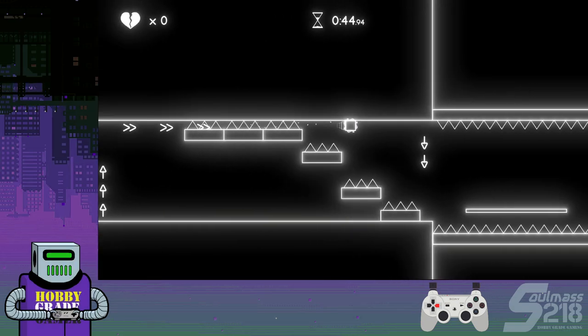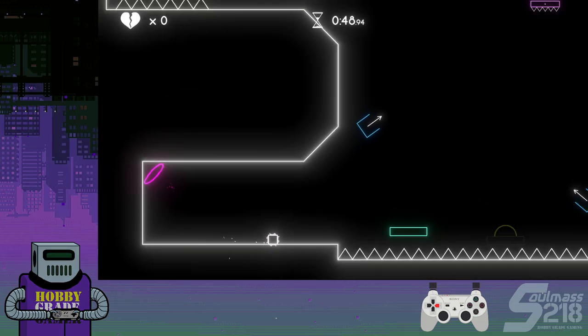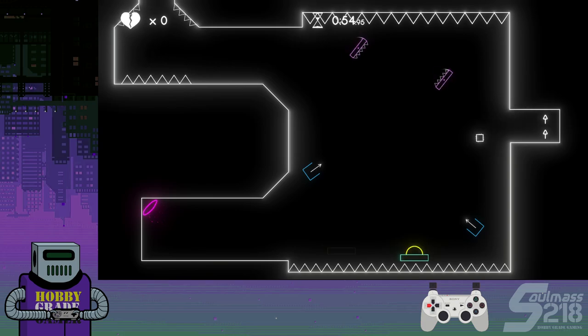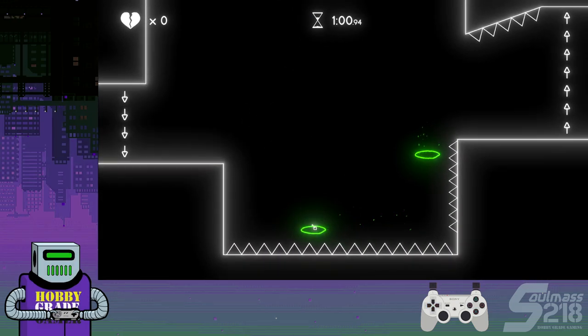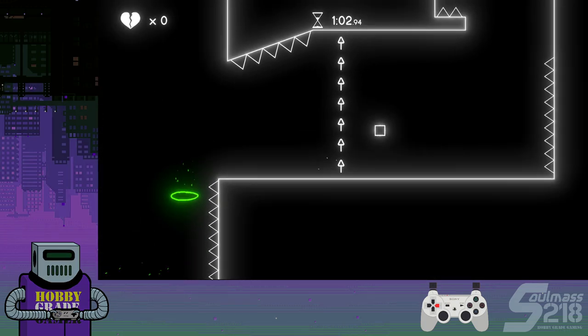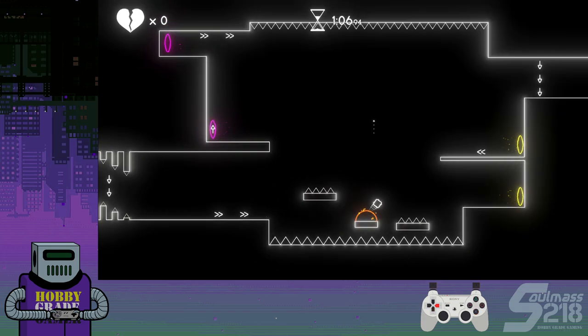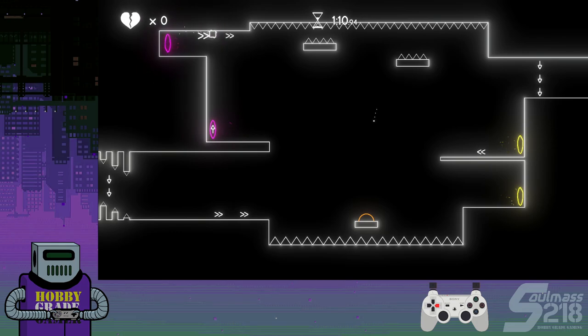I'm just holding right until I get here and then I jump. You don't have to jump for any of the other stuff in that corridor — just hold. Just pay attention to what cycle these are on. Jump straight off and you'll be on the correct cycle. Here you can fall straight through — that takes a little bit of getting used to, but you can do it. You can also fling across there.